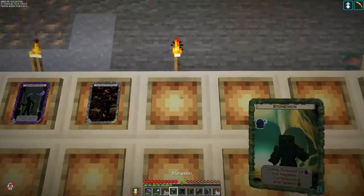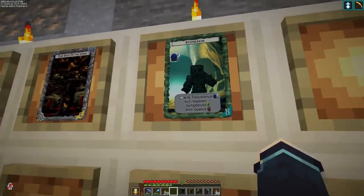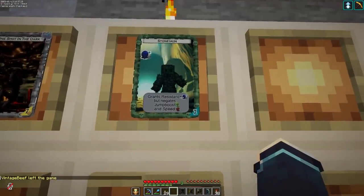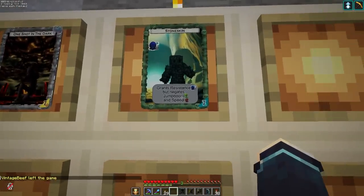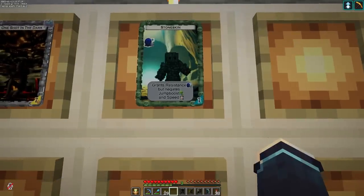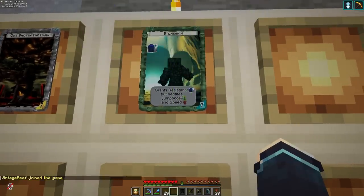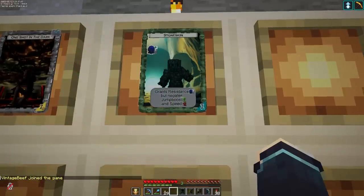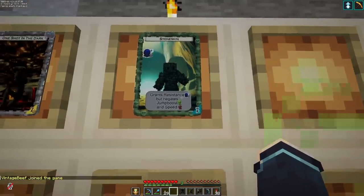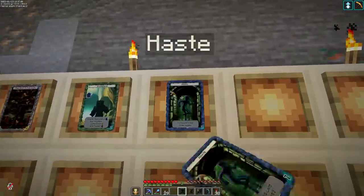Here are some more permanent cards. 'Stone Skin' — this grants you resistance via a beacon effect for the entire run, but you cannot get any form of jump boost or speed. Speed is great for avoiding things and lowering hazard; jump boost lets you reach places with unique rewards. But resistance is obviously very beneficial — it'll probably allow you to take another hit or two from a ravager.